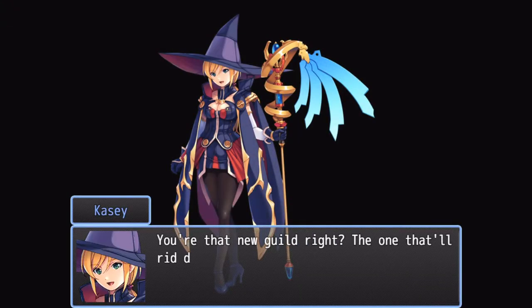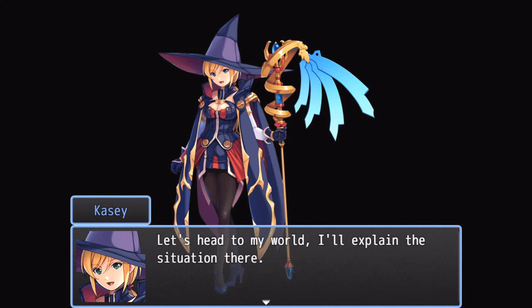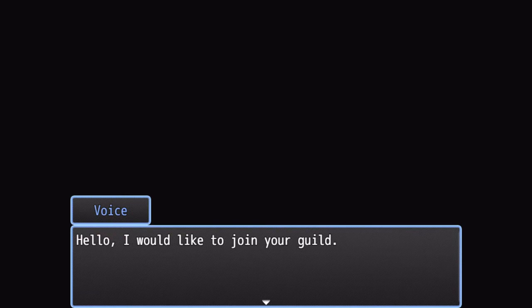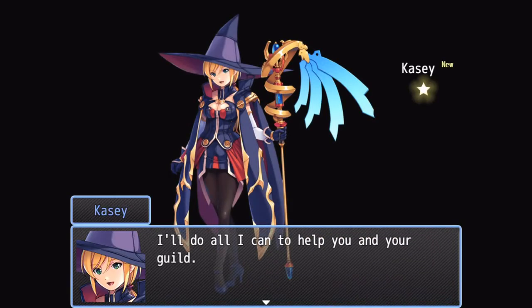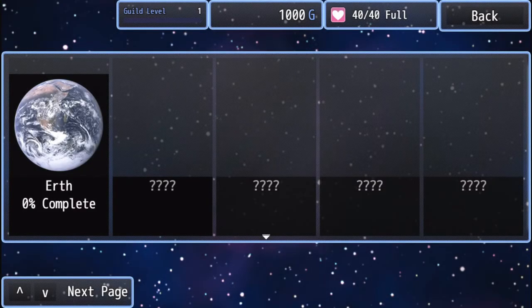So let's start this. 'You're the new guild, right? The one that'll rid disaster across all of infinity.' I do about 10 to 20 minutes depending on the game - if the game gets finished in that time frame, some of them I finish. 'I saw your flyer to join the guild. I'd be honored to join your cause. However, my world is currently in danger. I need your help. Let's head to my world.' Okay, so I choose Infinity.